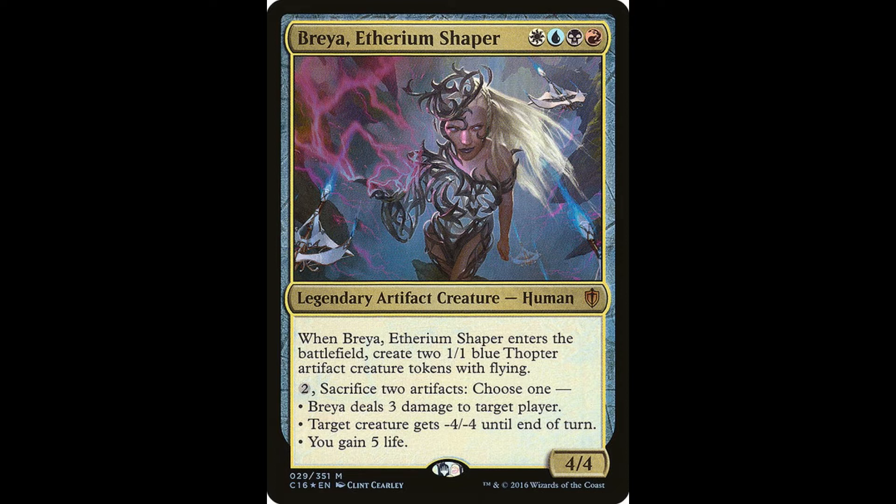You just keep bringing her back until you have as many Thopters as you want. Brea's abilities let you pay two and sacrifice two artifacts to either gain five life, give target creature -4/-4 till end of turn, or do three damage to target player. So you just do three damage to target player until everybody at the table is dead.